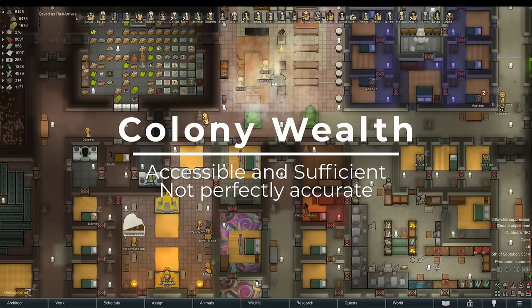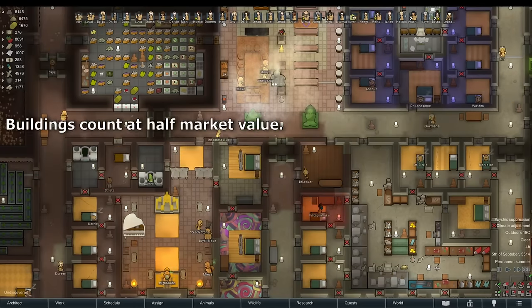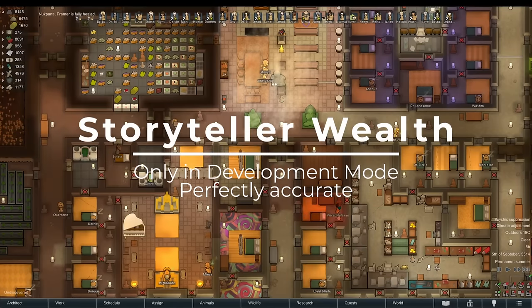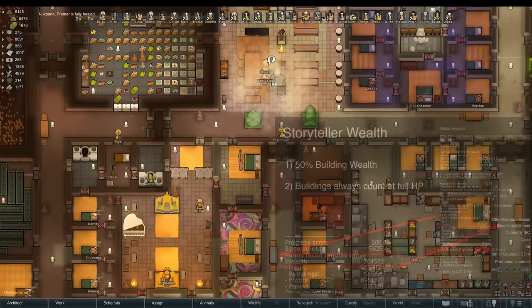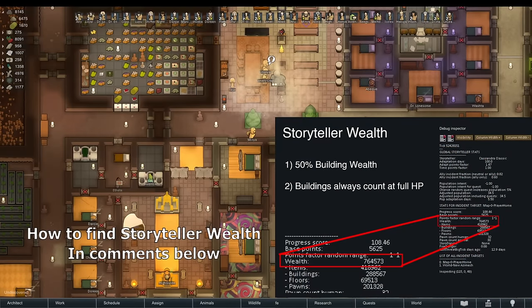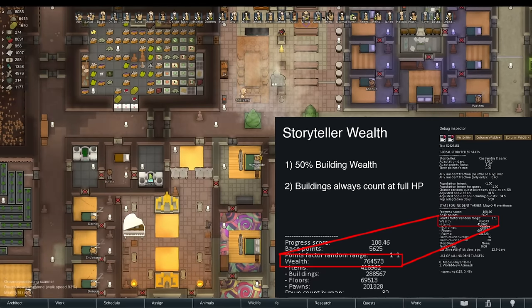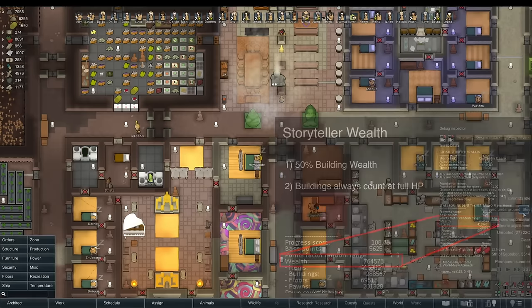Colony Wealth is the number I recommend watching, but it isn't perfectly accurate, as not all wealth is created equal in terms of raid size. The two main exceptions are: firstly, all buildings are counted at half their market value, and second, all buildings are counted as if they had full hit points. I call this other number Storyteller Wealth — it is only visible via development mode. We tested a lot of crazy scenarios using the Storyteller Wealth number to see what truly counts. Also, RimWorld doesn't calculate wealth continuously, so after changing something, I had to give it a moment for RimWorld to update.